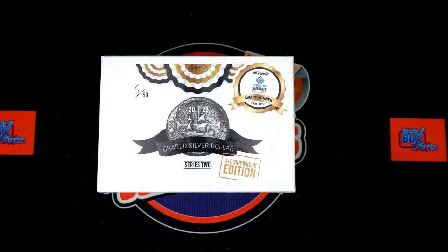All right, here we go — 2022 Hip Parade, all shipwreck edition, Series 2, Box 677. We've got our owner names and the digits. We're going by the last digits on the grade. We're gonna random them each seven times, pair them up on a spreadsheet, and then we will dig in after any trades. So let's switch over now.